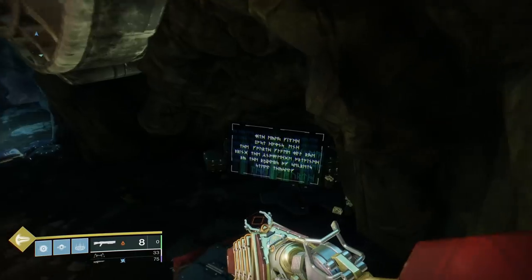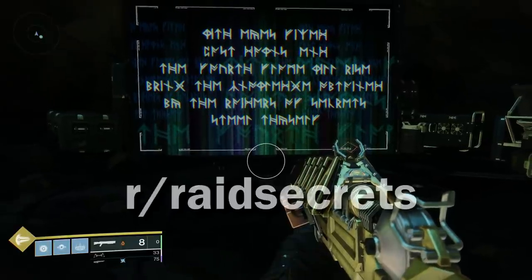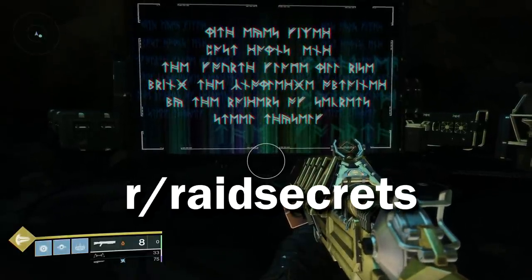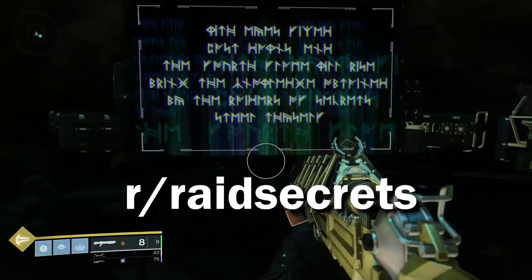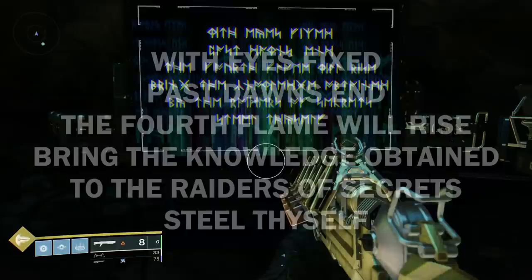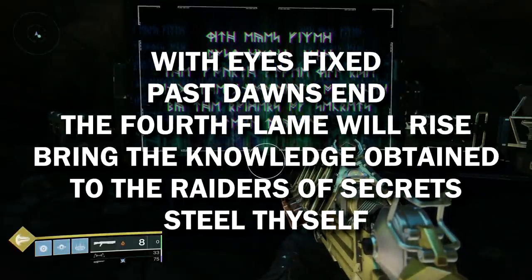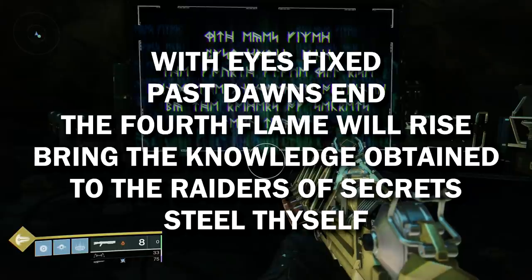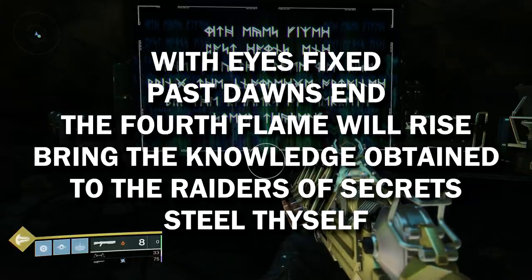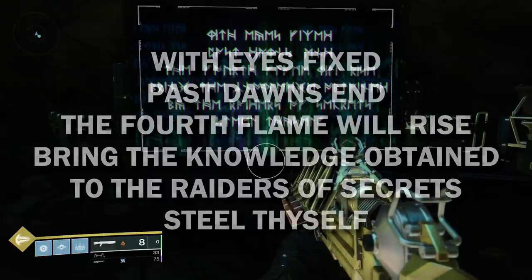The secret message is in a bunch of runic letters, but thanks to the raid secrets subreddit — linked in the description — we have a translation. It reads: 'With eyes fixed past dawn's end, the fourth flame will rise. Bring the knowledge obtained to the raiders of secrets — steel thyself.'